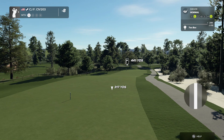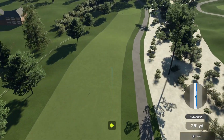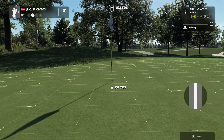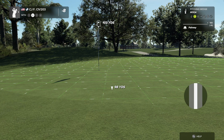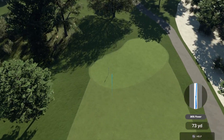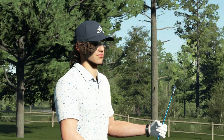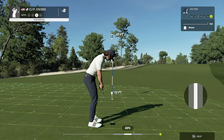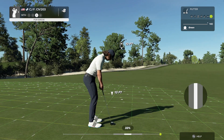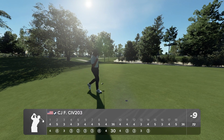Hole fourteen, par four, 441 yards to the green. Drove it out left — good. Pitching wedge into the green, lots of break. That's a good one — kick left and it'll be good. Just stop rolling. I like this course, it's pretty nice, very challenging. Hard to read some of these breaks. Made it — honestly didn't think I was gonna make that. Usually off on my putts.